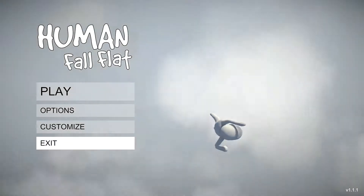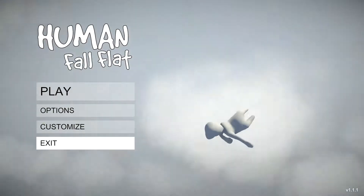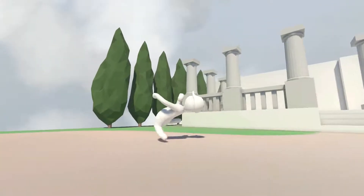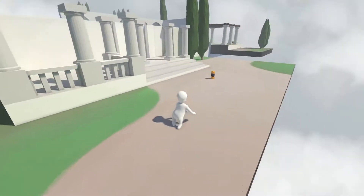Look at the guy falling - he's falling, he's got a hat, he's a white guy. Not racist at all, that's just a normal white blobby no-face guy. Let's play! This is the first time I've played, not even testing anything out, we're going right into it. Alright, flabby guy.